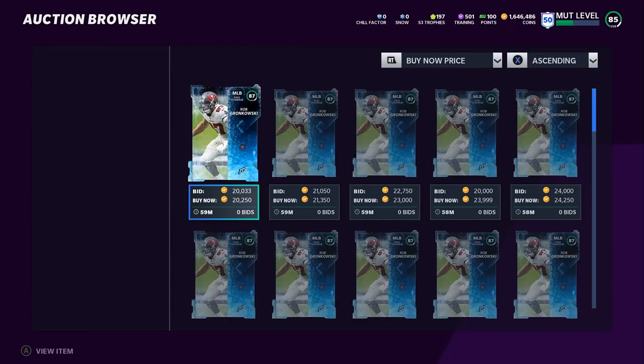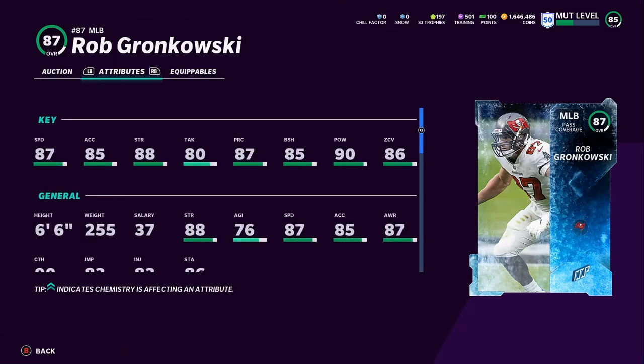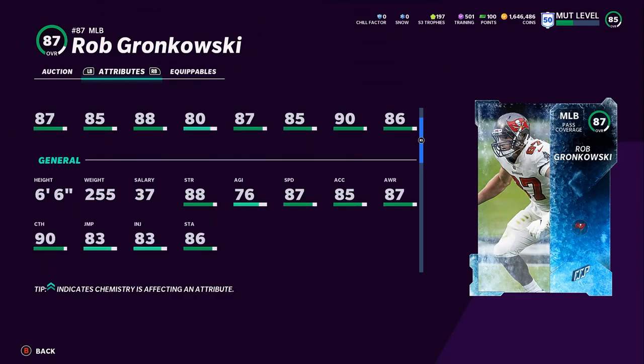Next on the list is middle linebacker Rob Gronkowski at 20k. He has 87 speed, 85 acceleration, 88 strength, 80 tackle, 87 play recognition, 85 block shedding, 90 hit power, and 86 zone. When chemmed up he'll get to above 90 zone. His catching is a 90 — not sure how glitchy that'll be at linebacker, but it's definitely going to be glitchy. At six-foot-six, he's definitely going to be a great user card.